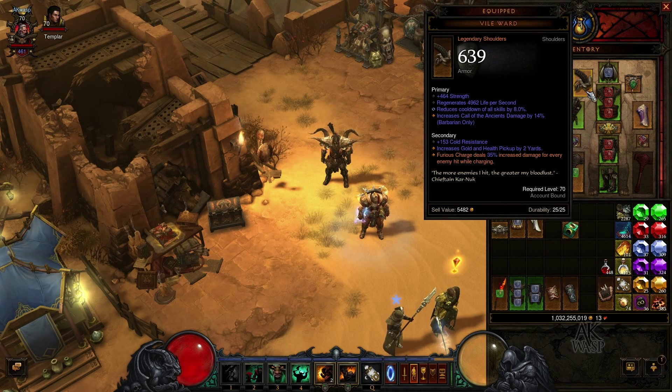What really makes this build shine is the Vile Ward. It is the single biggest item you can get to increase your damage output as a Furious Charge Barbarian. The key unique secondary ability is that Furious Charge deals 35% increased damage for every enemy hit while charging. That is huge — it's what makes Furious Charge incredibly effective against groups of monsters, because every additional monster hit causes the whole group to explode even further.